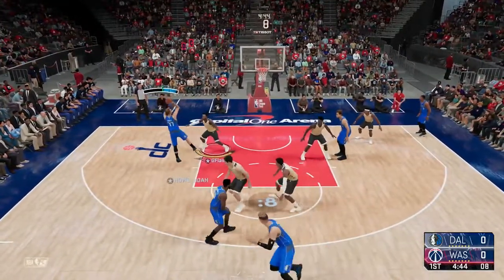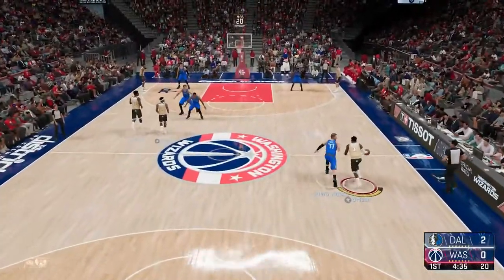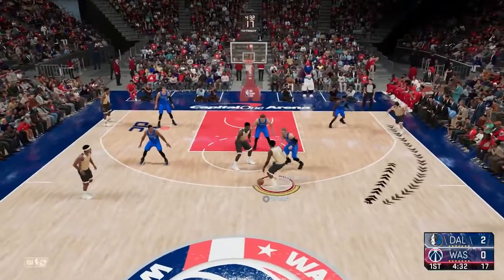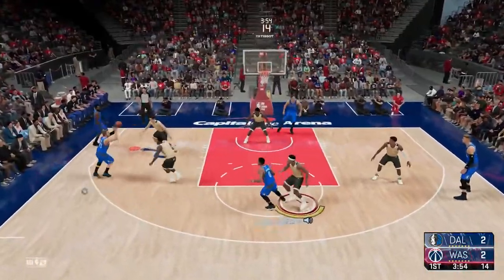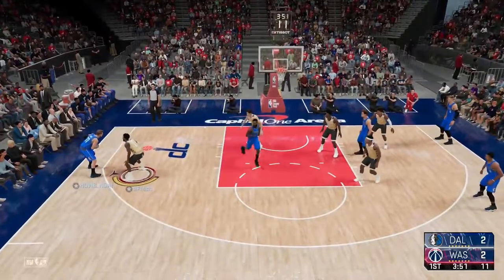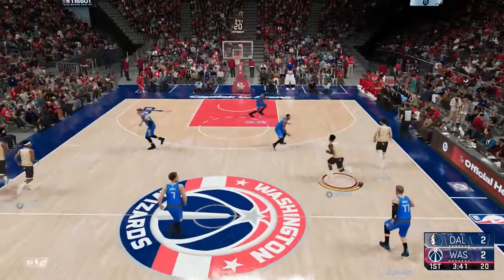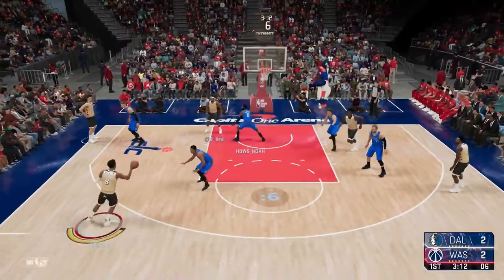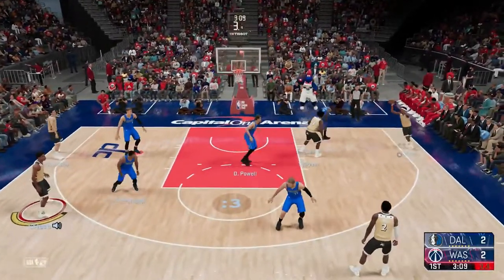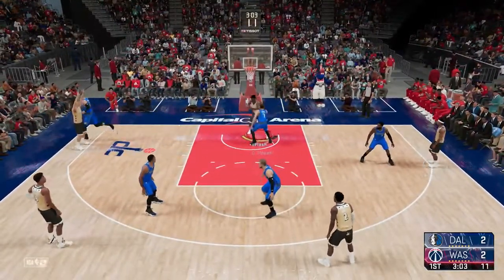Luka Doncic hits a fadeaway green. There are a lot of differences I noticed on next-gen compared to PS4. Look at that spin move by John Wall. One key difference is that it's very hard to score with layups — on PS4 even if you time it late you still have a great chance of making the shot, but on PS5 I got blocked.